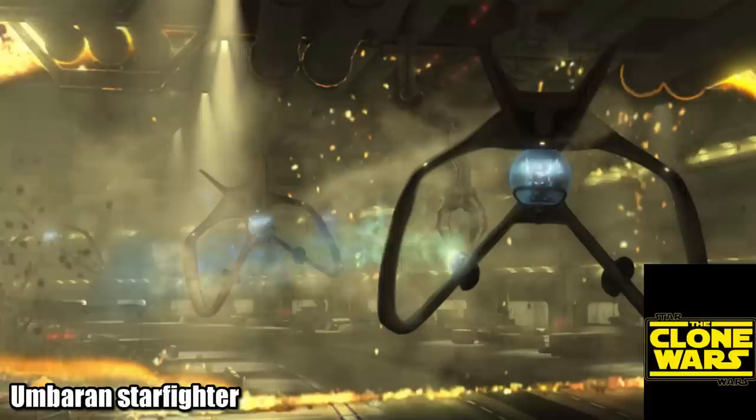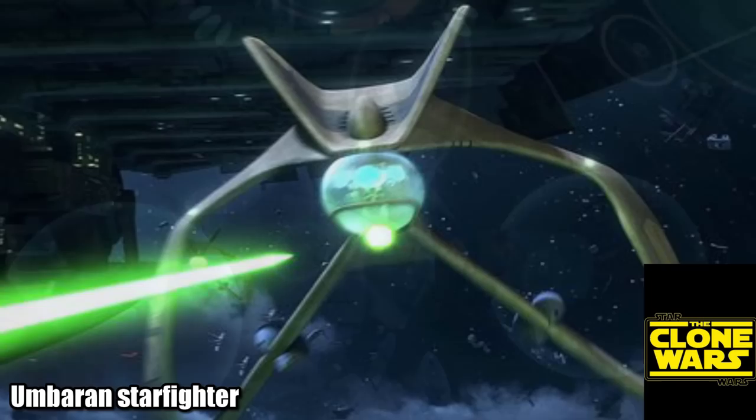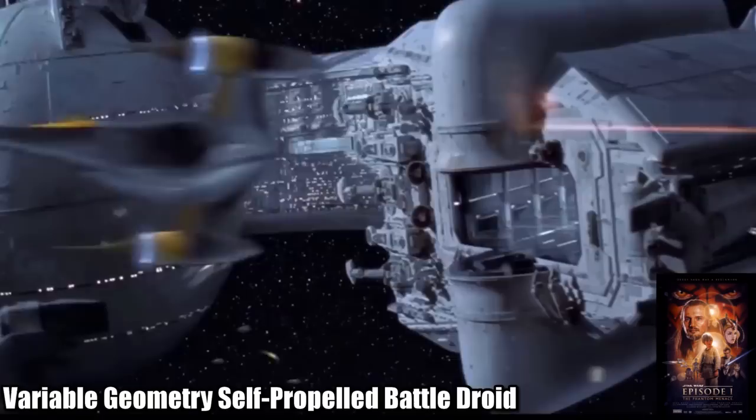The Umbaran starfighter was of course designed by the mysterious Umbaran people, and featured some of the most complicated holographic controls in the galaxy, along with a ray-shielded cockpit, plasma cannons, and wing-mounted missile pods. And last, but definitely not least, is perhaps the most iconic droid starfighter of the CIS, the Vulture Droid.